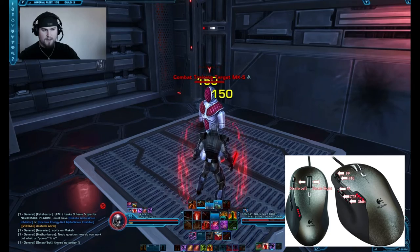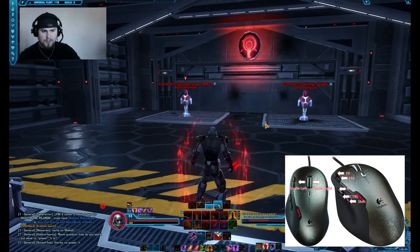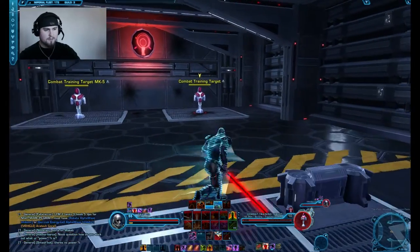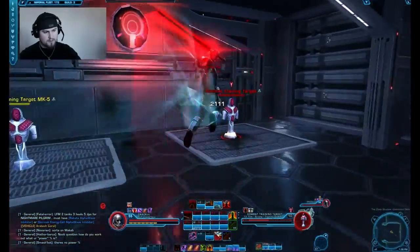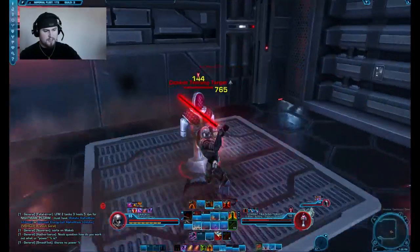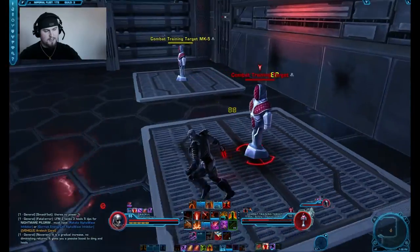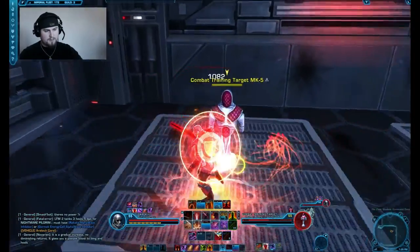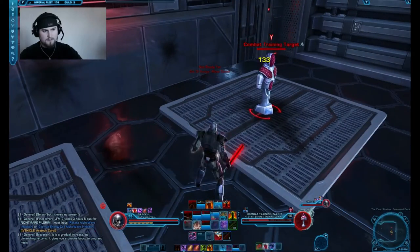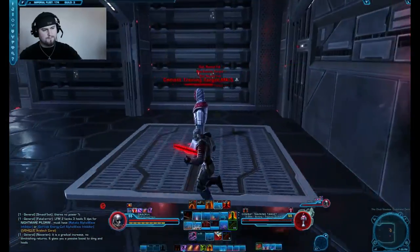I'll show you a basic rotation using solely my keyboard for keybinds and my mouse for movement. I can strip enemies, hit Shift 1 to interrupt, use my Shift keys, and with Tab targeting I can easily cycle between targets — all at the same time. You get the basic idea of how fast this setup allows me to play.